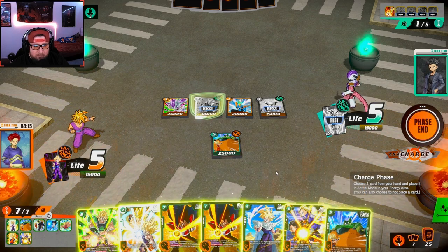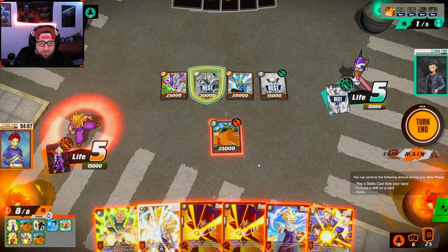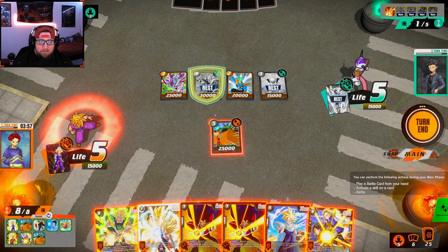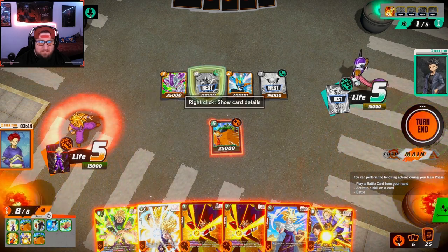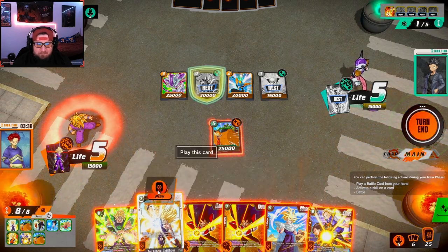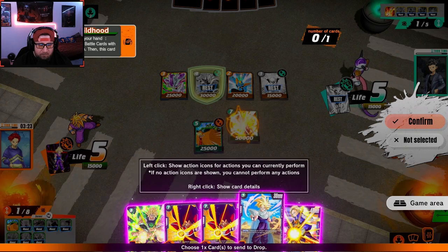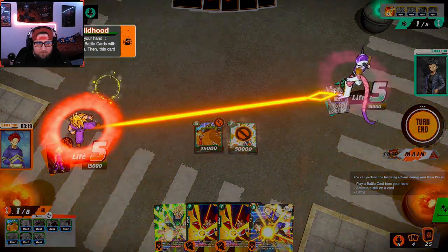Now we have something we can work with. We could play Broly and blow up his Cooler and swing twice to wipe the board, or just play Gohan and wipe everything. We can also play the Androids and destroy two of his three-drops. I almost want to play Gohan here — if we wipe his board he can't really do anything. Let's play Gohan, let's just wipe his board. We'll discard this Gohan from hand — bye bye board, you don't get to do anything — and then we'll swing for free.